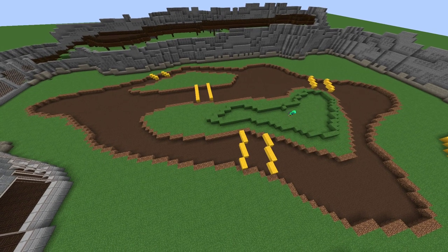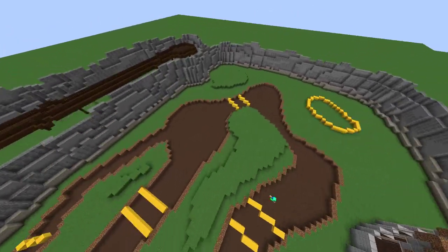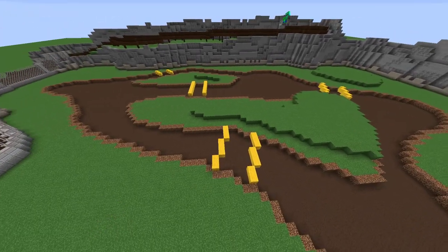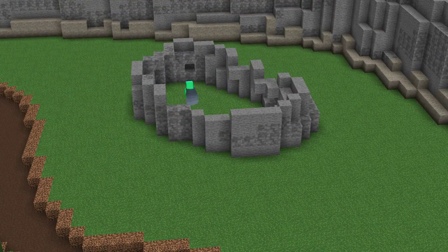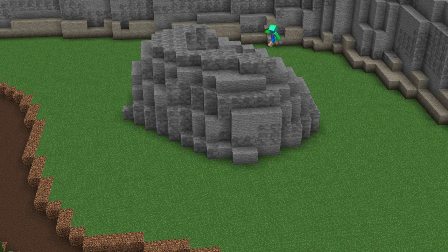Now I start terraforming up the grass — I don't put too much in the high bits, just those three bits there. Then I put a massive rock there, and then a bunch of small little rocks with viney moss all around them.